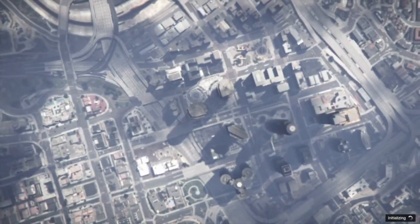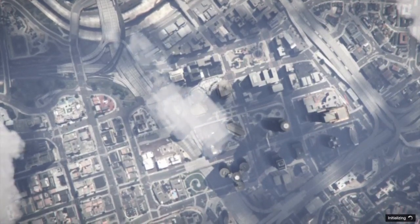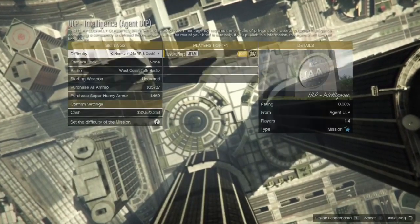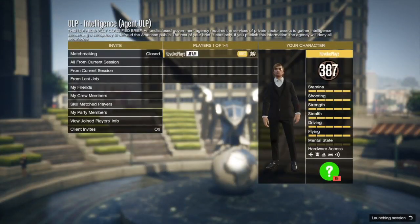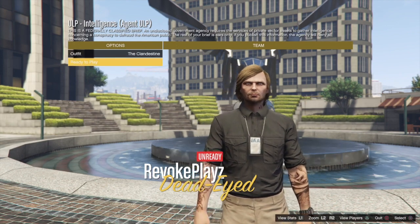Anyways guys, let's move on to the first clothing glitch of this video, which is basically this sick maintenance outfit. Once you guys have done that, you're simply going to start this job right here on the map. It's called ULP Intelligence if I'm not mistaken, and it should pop up right here. To get the job to pop up, you need to go on a free roam session, sign up as a SecuroServ, and after 5 minutes you should get a phone call — just accept it and the mission should pop up on the map. Then just click ready to play.